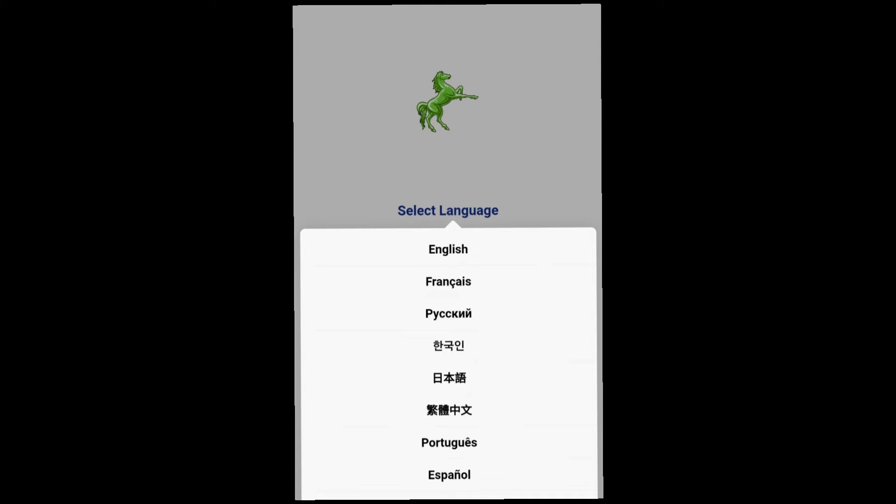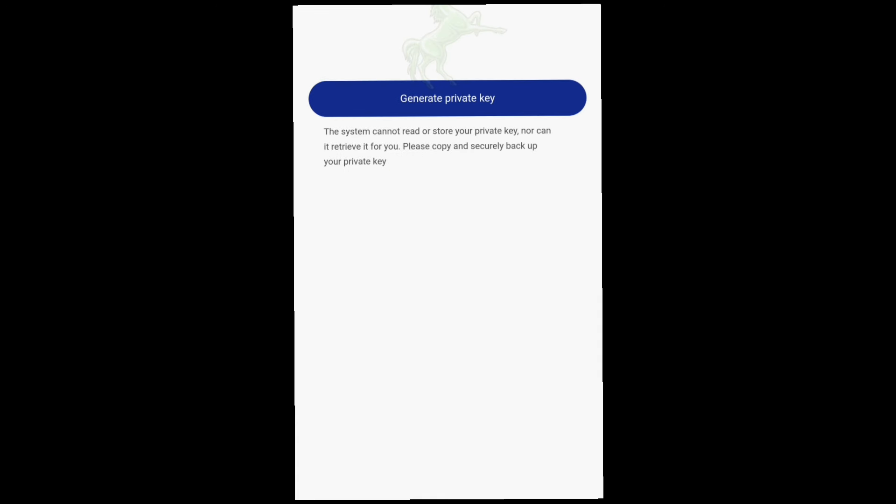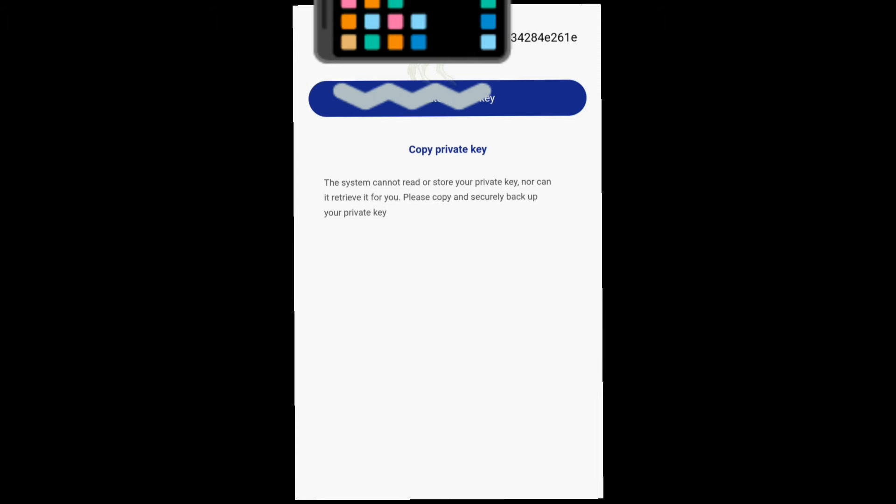The app is now open. The first thing you need to do is select your language — these are the languages available in the application. I'm going to select English. Next, you need to create a wallet by clicking on Create Account. It's going to ask you to generate your private key, so go ahead and click on Generate Private Keys.